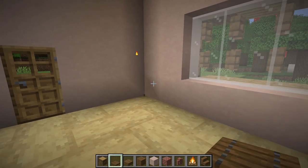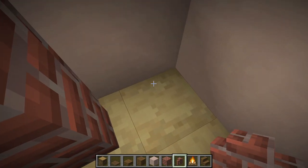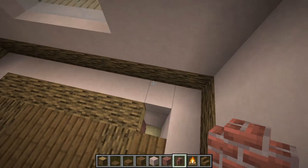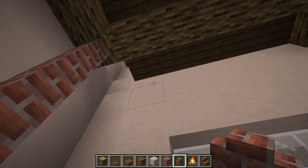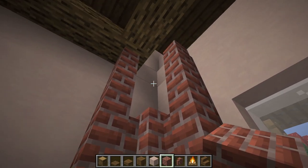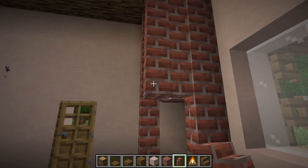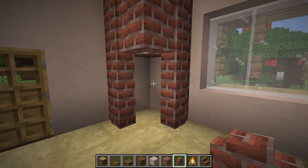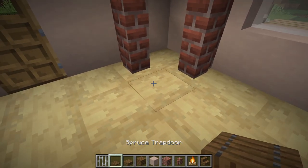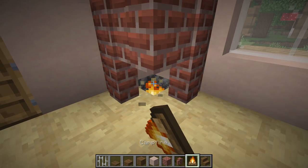Throw up some temporary torches. We're going to add a fireplace. Put in brick walls and before closing it all in, pop up here — we're going to put a fireplace right up there. Fill this in, and a cool trick is to throw in solid blocks, then place the brick wall — you see it gives a little indent in the wall, which is a really nice look. Grab a campfire and put it right there, closing this section off too, and throw in the campfire. Then replace those blocks at the back with brick to continue that brick look.